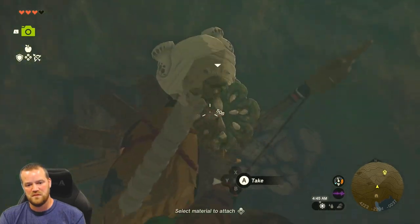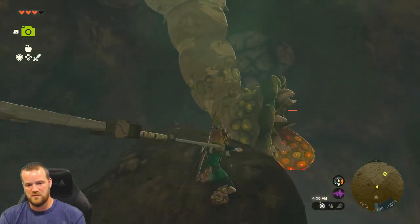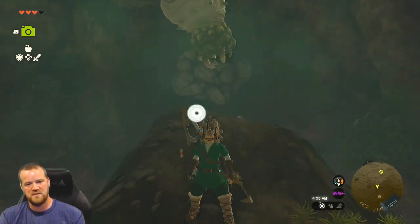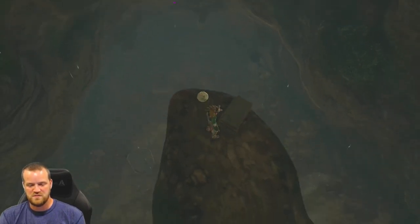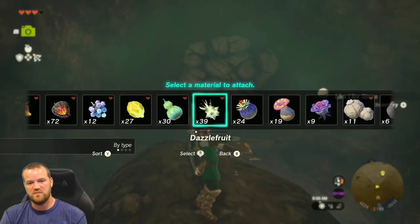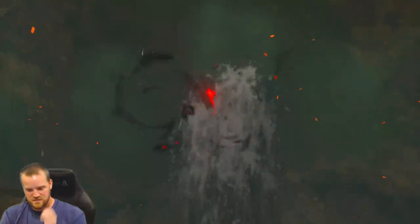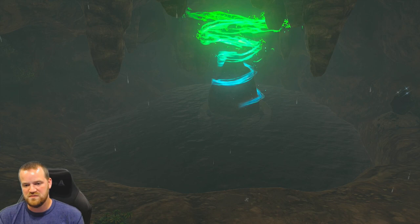Come on, like-like. How close do I need to get here? Nice. What's in the treasure chest, like-like? Shield of the Mind's Eye — yes, please. So now we're gonna destroy the plug here. That should let all the water drain out, which will let us do the shrine.